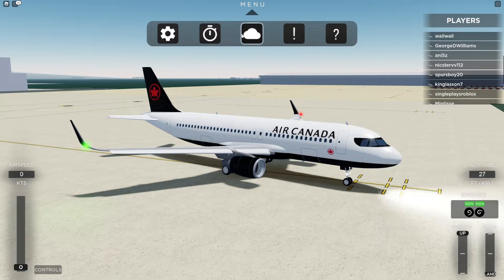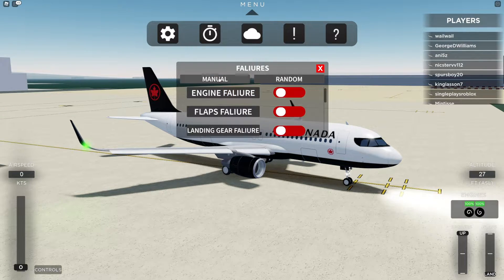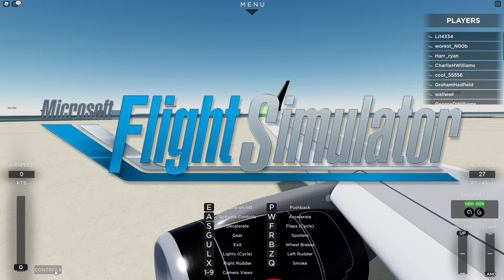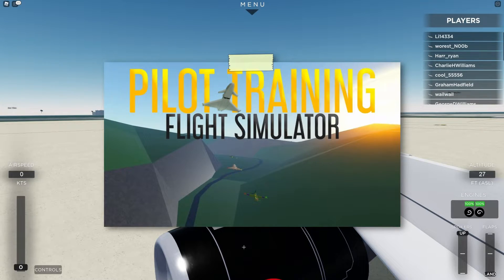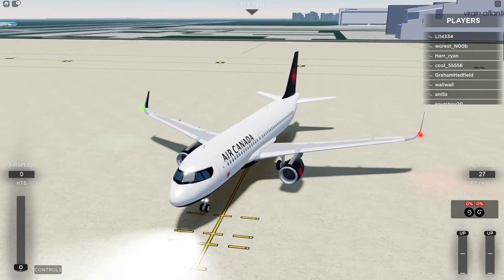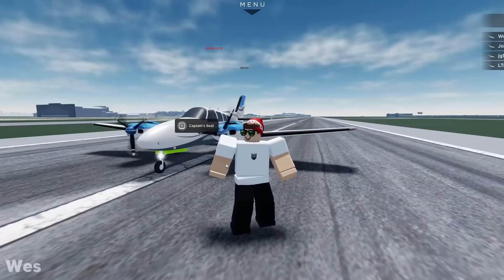Something worth mentioning: you can actually simulate failures, either manually or randomly. Obviously comparing it to Microsoft Flight Simulator 2020 or X-Plane, it's not very impressive, but for Roblox it's definitely a step up from other sims like Flight Line or Pilot Training Flight Simulator. I heard you can get out of the plane and walk around, but I can't figure out how — though I can assure you that you can definitely walk around outside your plane.